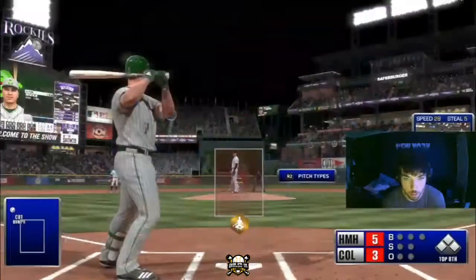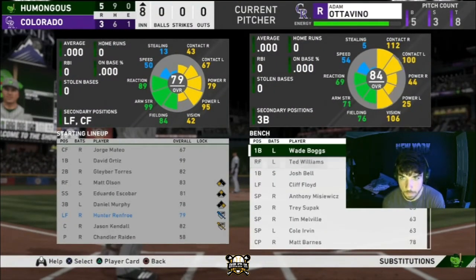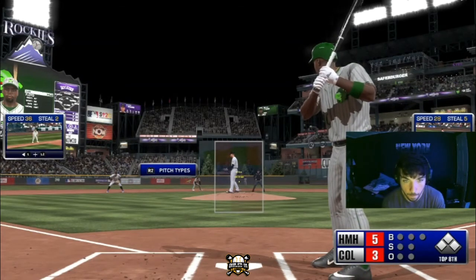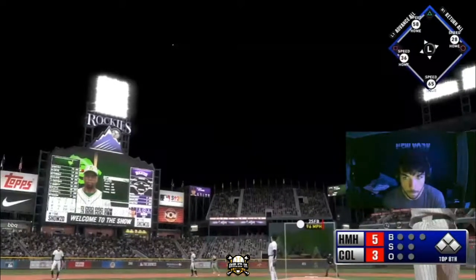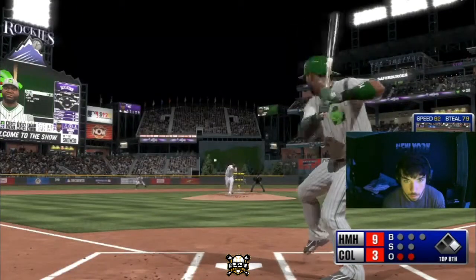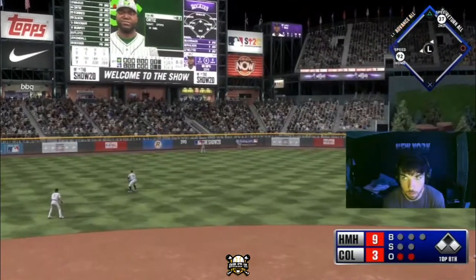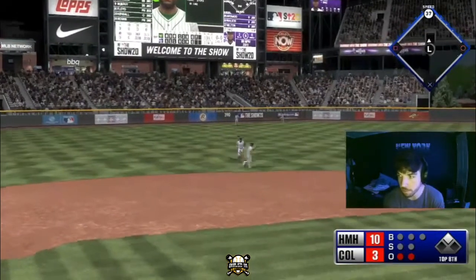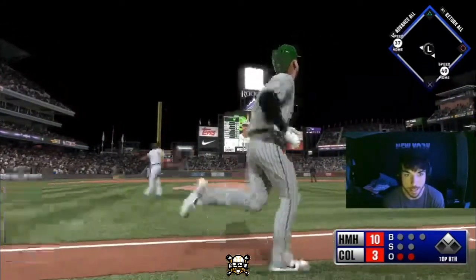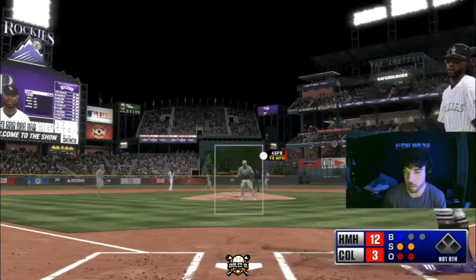We take a walk to load the bases, and I bring up Cliff Floyd — lefty versus righty with the bases loaded. No-doubt grand slam, up six now. Then Ortiz swings at the first pitch and lines one into left center for extra bases, knocking in another run. We tack on a couple more and that is another mission success. We're headed to the final boss, Mariano Rivera, with a 15-14 score — only down one, only need two runs to win it.